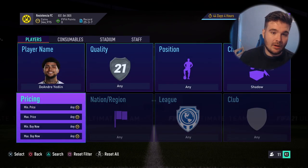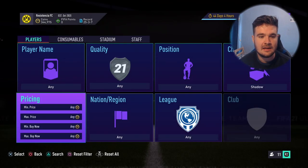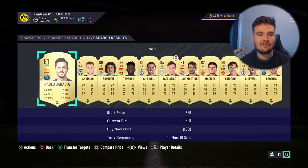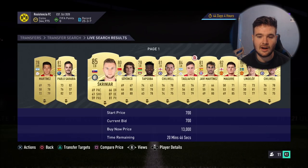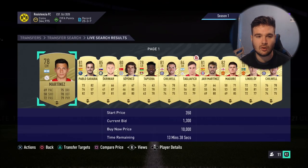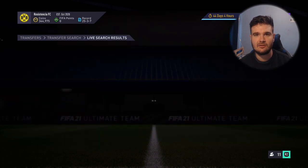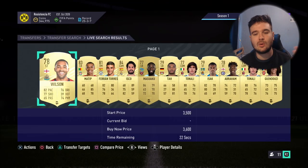Now I'm going to show you how to actually do it. It's pretty simple: chemistry style Shadow or Hunter, quality leave as Any. I start off at 3,000 coins. If you start at 3k and everything has 15 minutes left, you don't want to wait that long, so you increase by 100 each time until you're finding cards with a couple of minutes or under a minute left. Right now at 4k, we're seeing 24 seconds remaining.